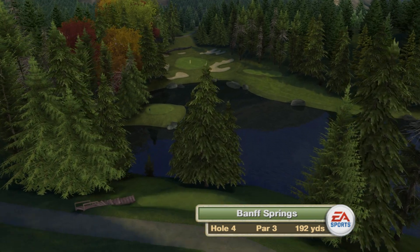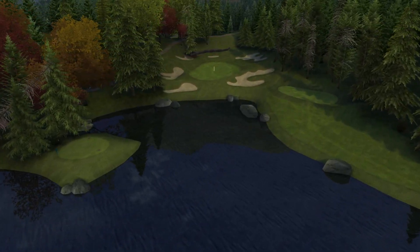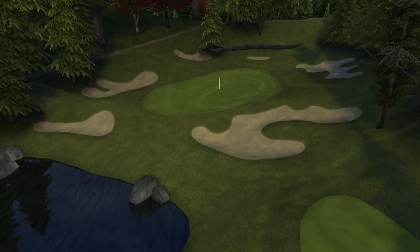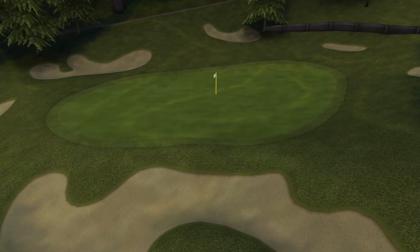This picturesque par 3, world-famous Devil's Cauldron, is nice to look at, but don't get too distracted. A tough tee shot from an elevated tee must carry the glacial lake to a small bowl green. A steep bank runs in the front of the green, so don't be short.